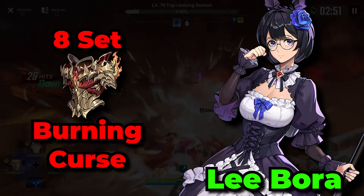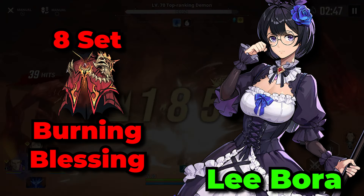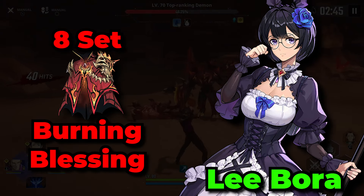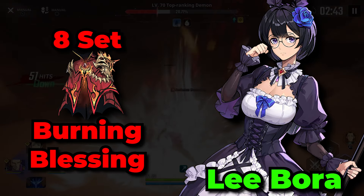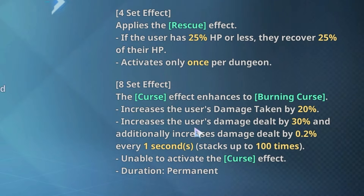However, if you wanted to run Libor more as a supportive character, which she can be, then the Burning Blessing gear set — giving damage increases and also healing — can also be pretty useful on her. Wang Dongsu is just your generic DPS character, which means out of the three new artifact sets, the Burning Curse gear set will definitely be his best one.